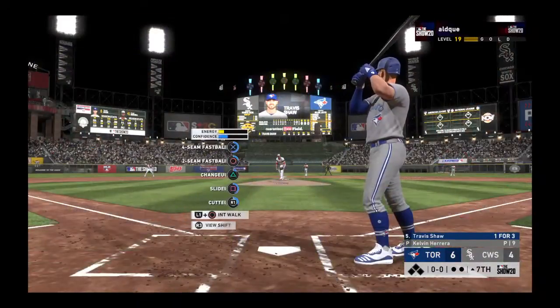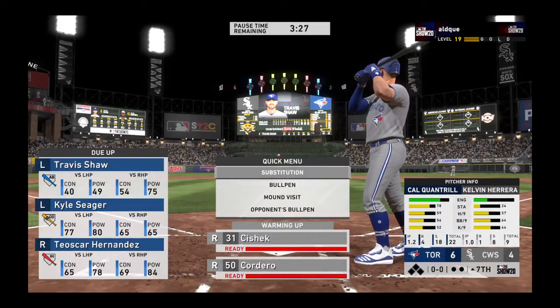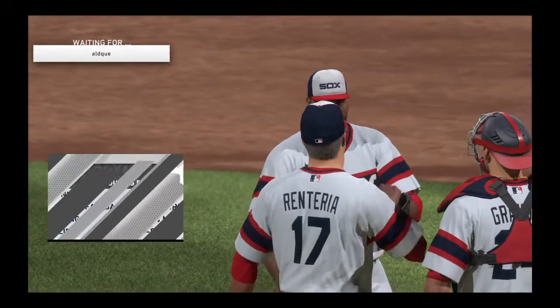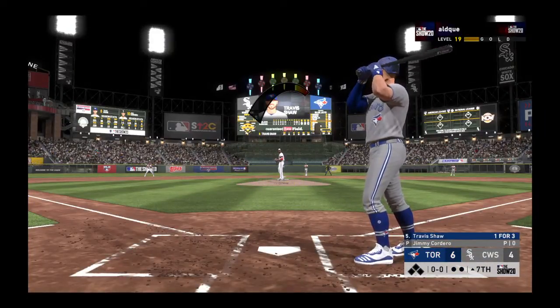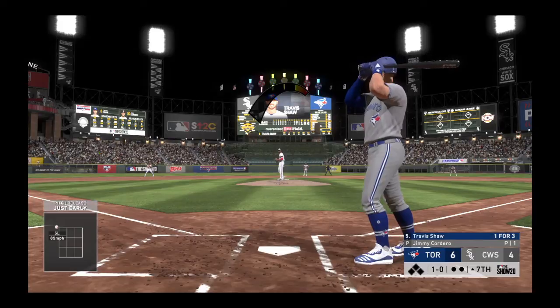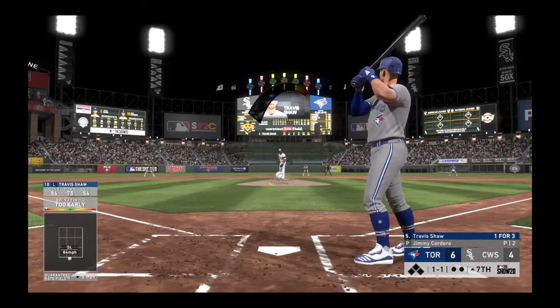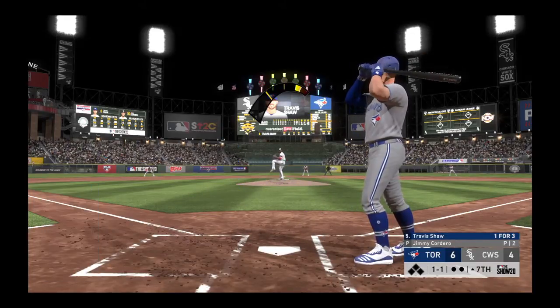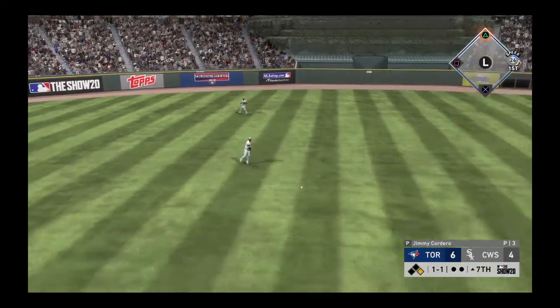Seventh inning ready to roll — third baseman Travis Shaw leads off. Jimmy Cordero is on to pitch from the bullpen. On the first offering — not a swing there, one and one. Then hit hard — that's through in left for a leadoff single to start the seventh.